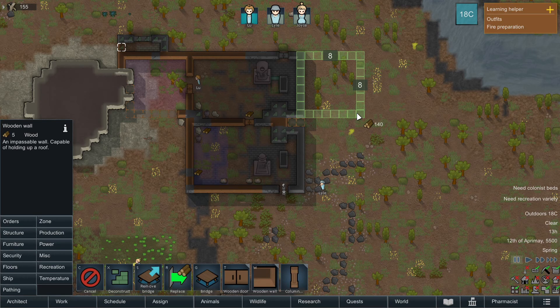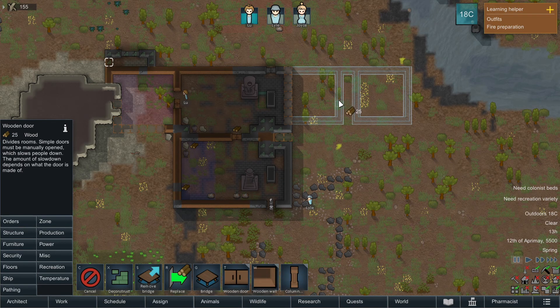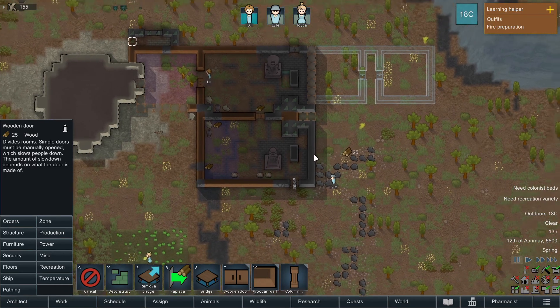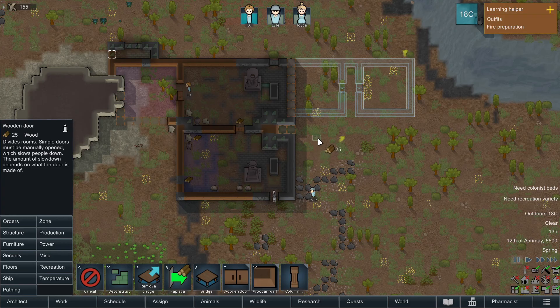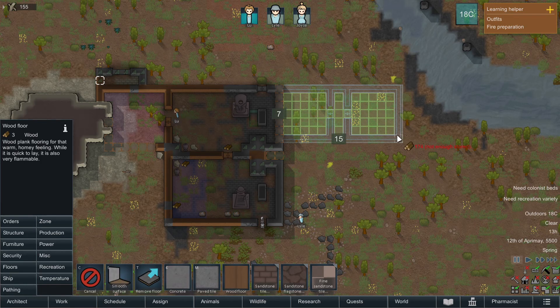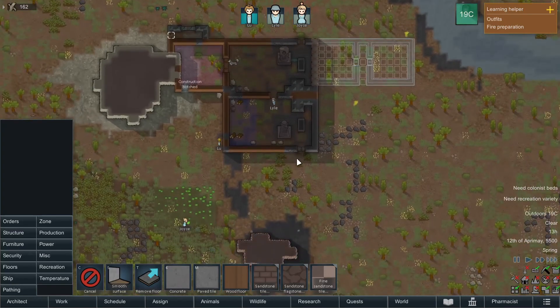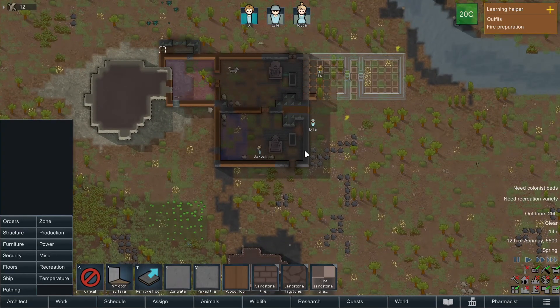This will serve for the three of them for now. This can be accessed separately — from the outside — that's not a problem for now. We'll also want some form of flooring. Let's do wooden floors for now, and then we will build beds inside. They're working. I like it. Joyce is planting.